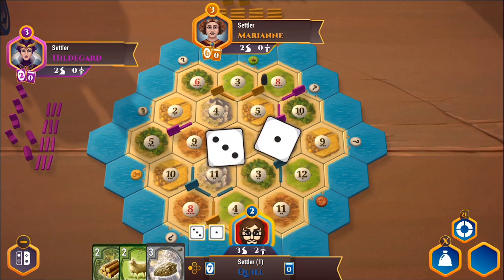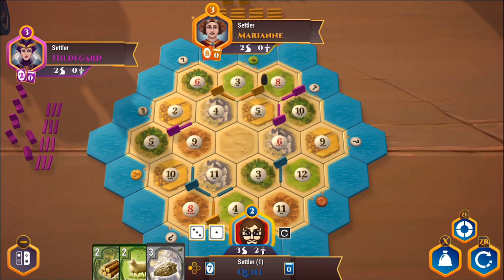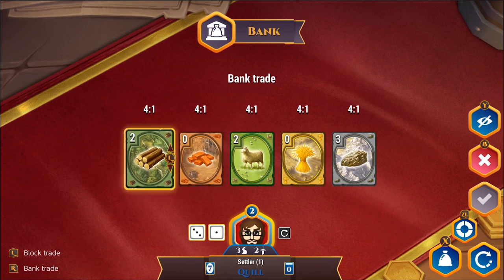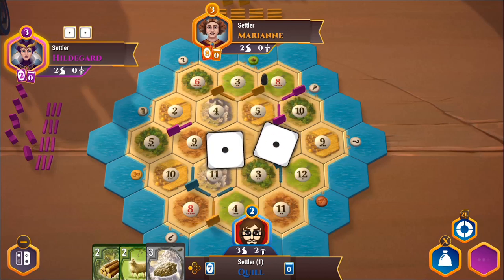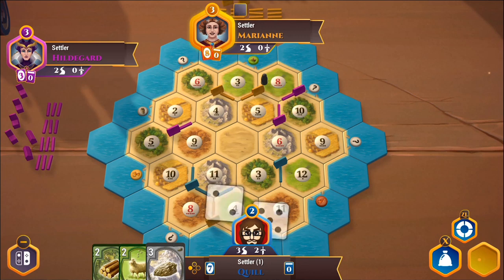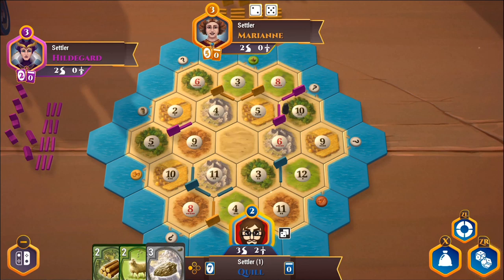It's my turn — a four does not help me. I really would like to spend some resources because I'm close to the robber danger range. Currently I've got nothing I can really build. If I want to trade with the bank I still need four of one resource, which I don't have. An eleven though — hey, I get two stone because I've got two settlements adjacent to that tile. Now I've got a little of everything.